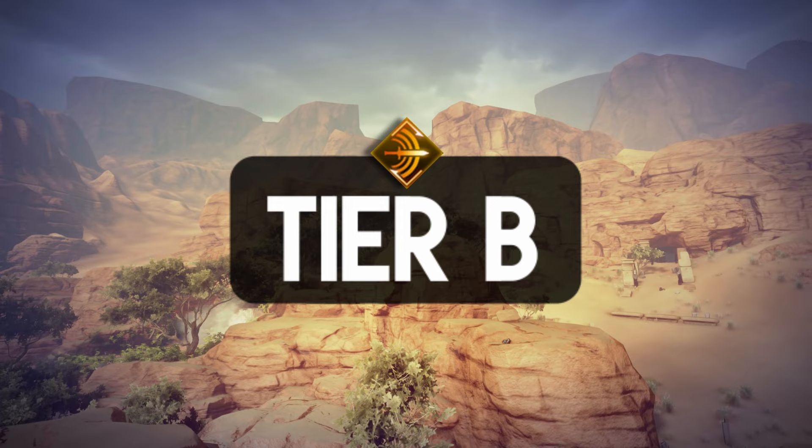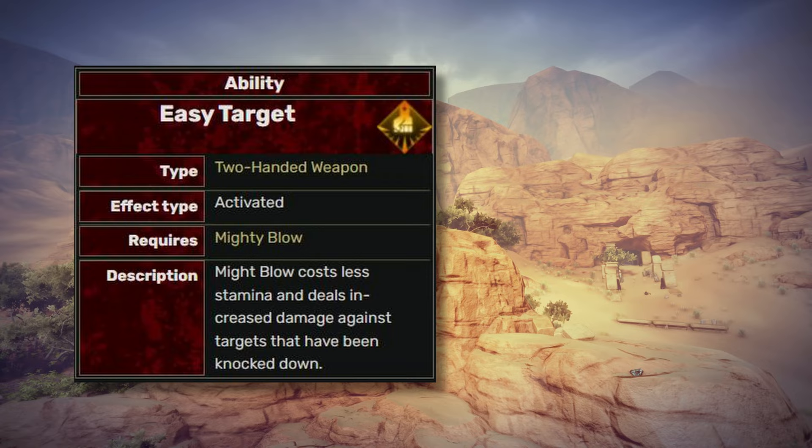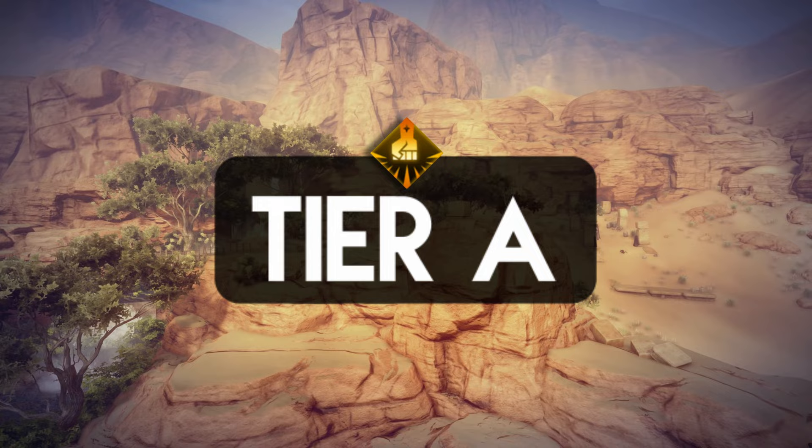Next we have Mighty Blow. You deliver a powerful attack on a larger area and knock down all the targets. The Easy Target deals more damage to targets already knocked down — very convenient to use after a Charging Bull. The Stay Down keeps mobs on the ground for longer. Both are great choices — this one should be on the tier A list.